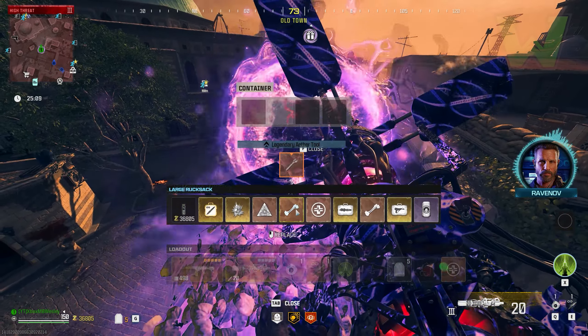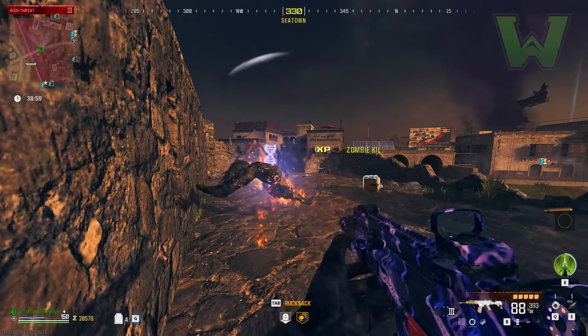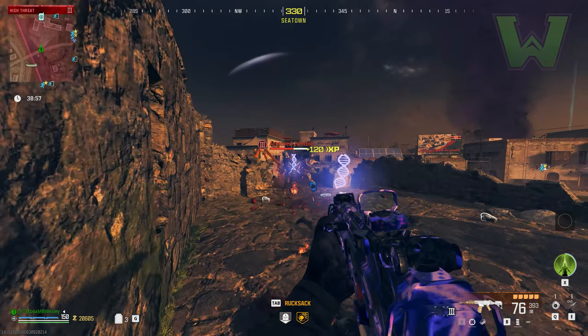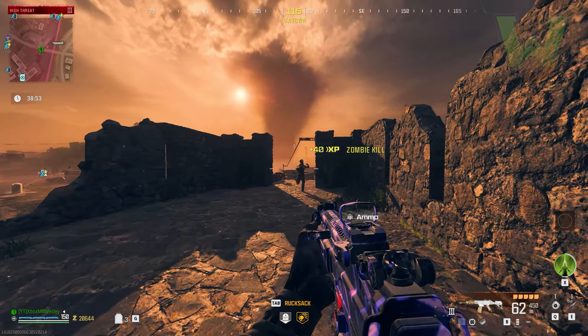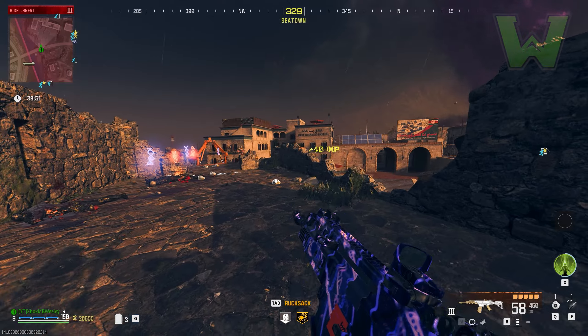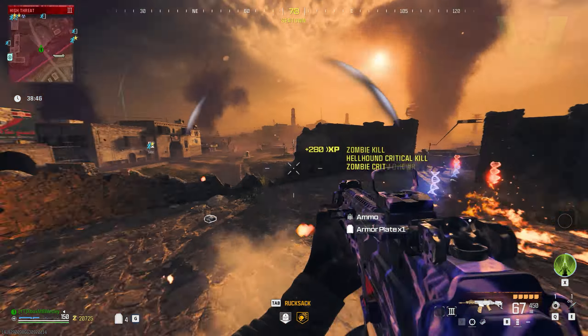If you don't have the legendary ether tool or the refined ethereum crystal, I highly suggest doing the easter egg — I'll leave that full video in the description. As you can see, this thing absolutely melts zombies in tier 3. It is just ridiculous, and this is definitely something that is going to be nerfed at some point.